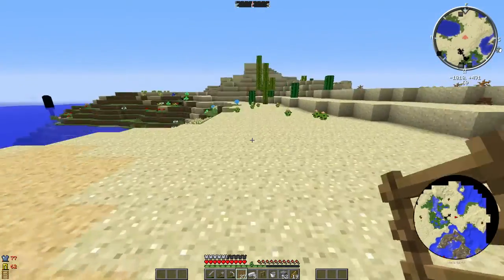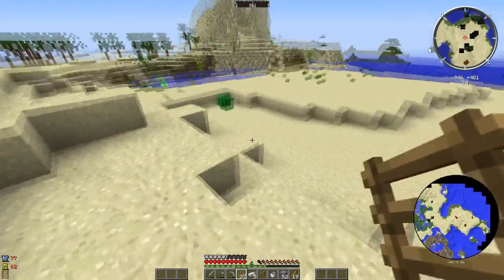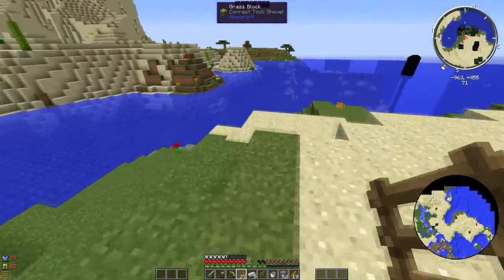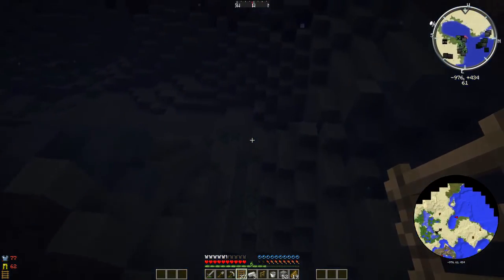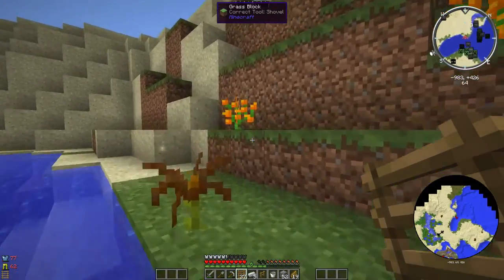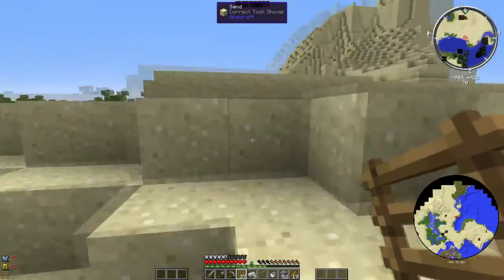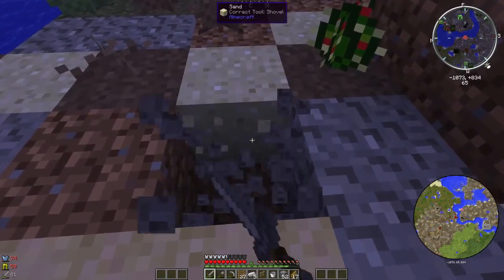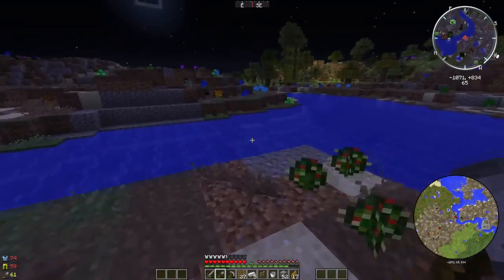I'm almost curious to look around and see if we can find like a desert temple or something. We've got an ocean, we've got some sand — lots of sand. Quicksand. What I'm really trying to say is we're gonna take a quick dive into the water and just find our way up these hills. Minecraft hills can be so frustrating sometimes. Come on, let me up the hill! I should be using my shovel. We're out.